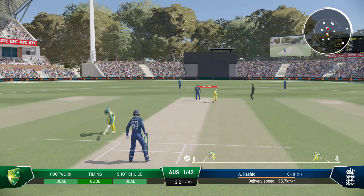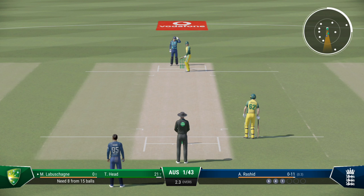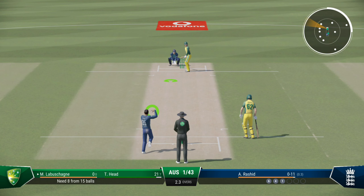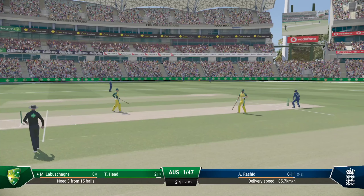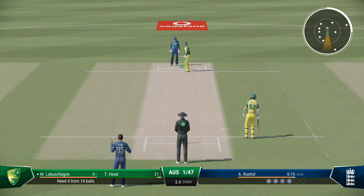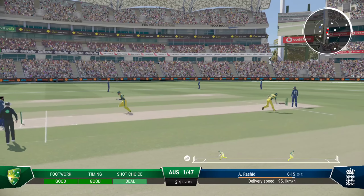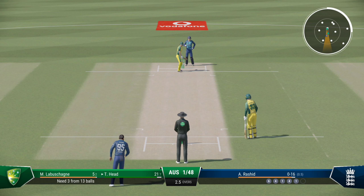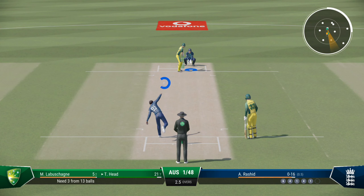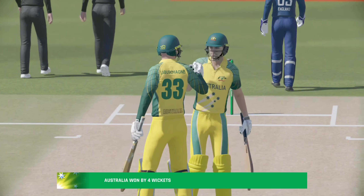Good piece of fielding to stop some runs. There was trouble for a moment, but these two are quick enough to avoid the run out in the end. Tying that perfectly — Labuschagne says thank you, it was a gift and they smashed it away to the boundary rope. Good running, it needed to be as well, probably closer than they expected. Right off the middle of the bat — extremely comfortable win, just brilliant on so many levels.